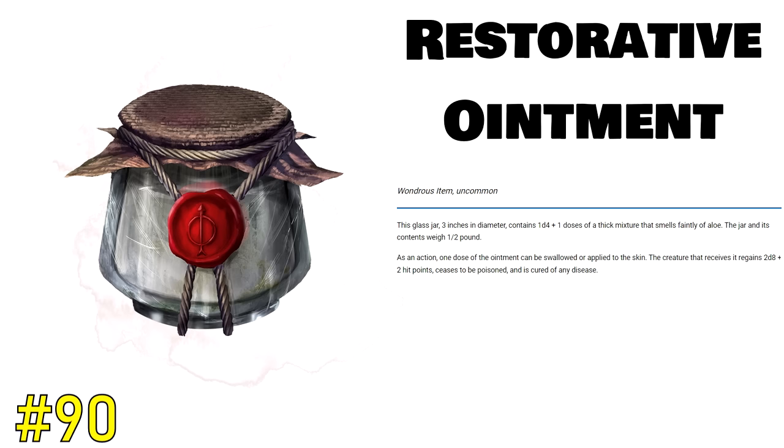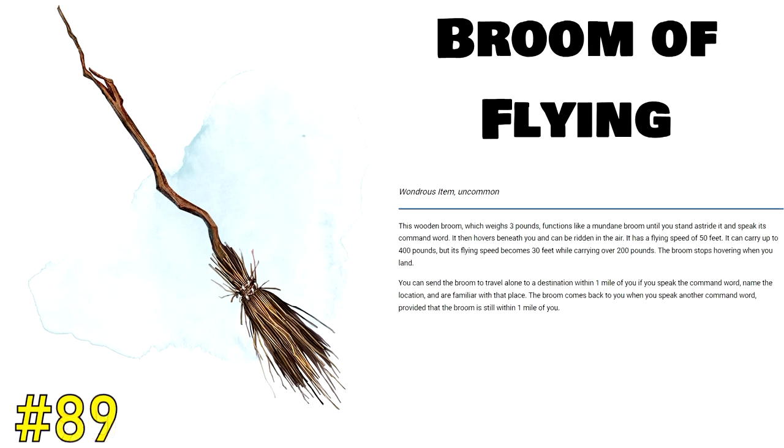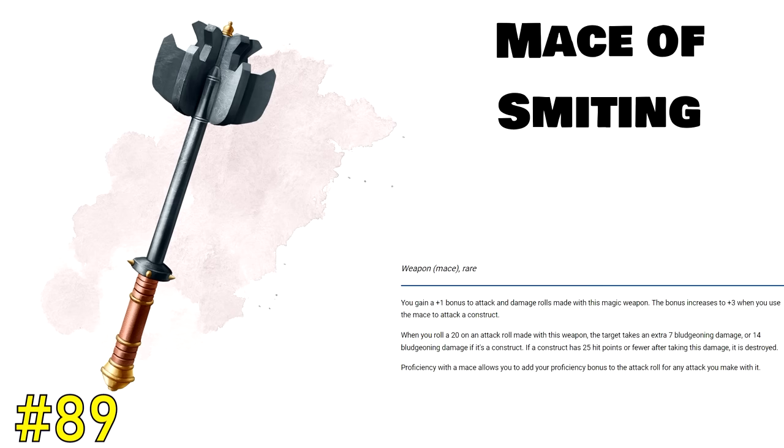Now we have another favorite of low level parties at spot 89, the Broom of Flying. What can I say about this item that hasn't already been said? It's a flying broom — you get to roleplay as a witch, the aesthetic is there, the ability to fly at 50 feet a turn is there (or 30 feet if you're carrying a heavier load). And there's the sneakily good ability to send the broom within one mile of you to a destination on its own — your broom can act as its own little messenger pigeon, and then it returns to you once it's done. The Broom of Flying is a fantastic magic item. However it's a bit bulky and there are better flying magic items out there. The ability to fly opens up so many creative avenues in D&D 5th edition that I would be remiss not to have the Broom of Flying here at spot 89.